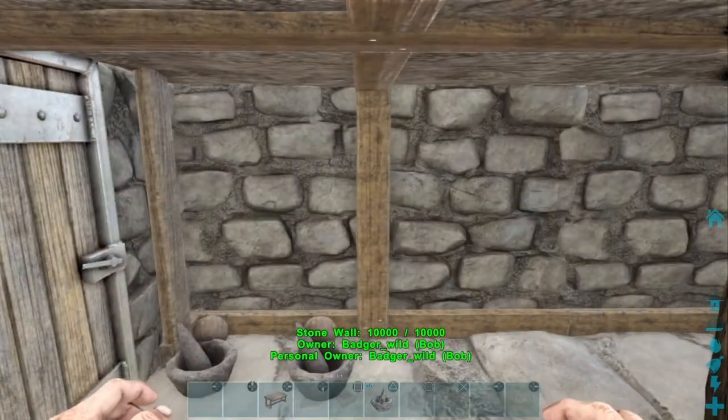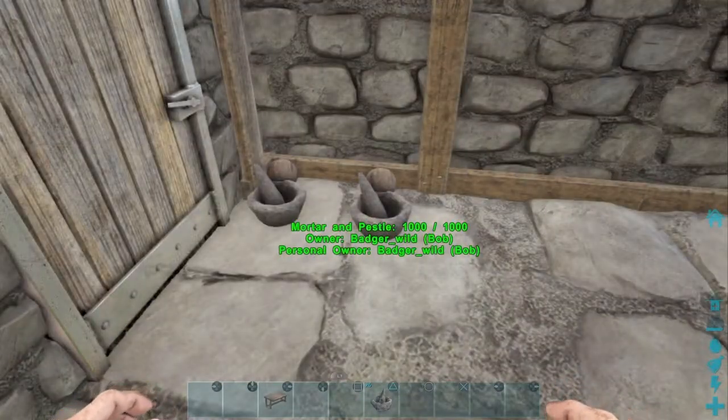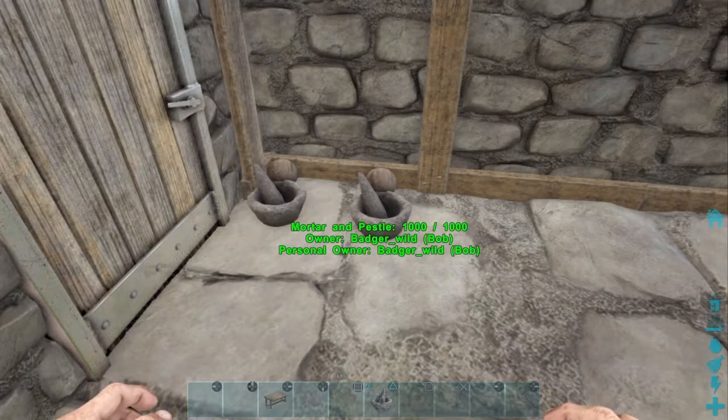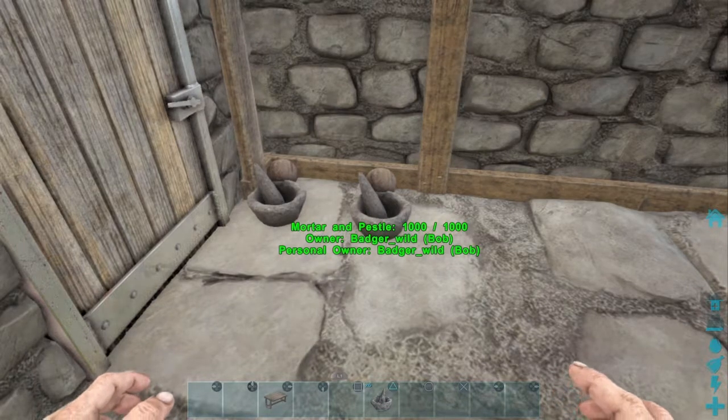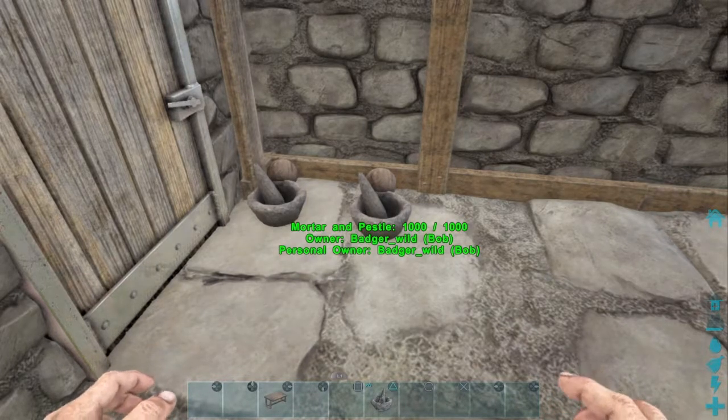Hello ladies and gentlemen, I am BadgerWild, and today we're going to talk about mortar and pedestals — specifically how to make a better looking mortar and pedestal station, something that looks like it's all one piece and will turn heads from the casual friends you have over to your base, to the raiders that come in and think: oh wow, that is the coolest, most aesthetic looking thing we've ever seen.